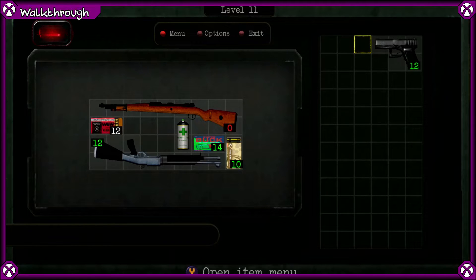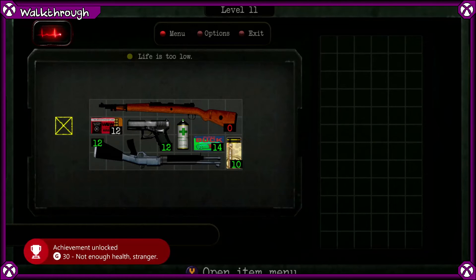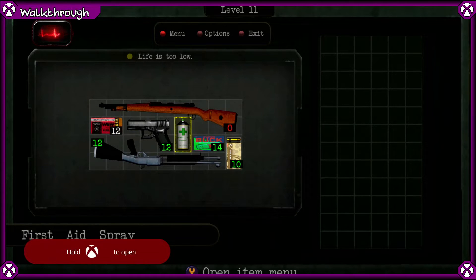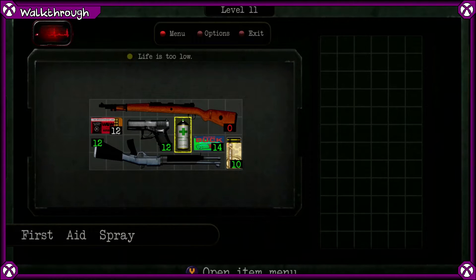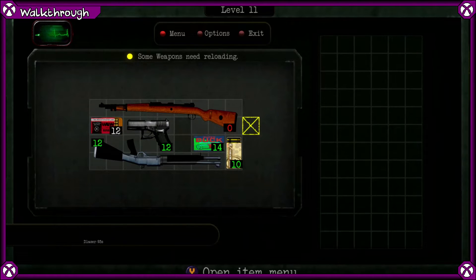Notice that we have a slot to put the pistol in and we haven't yet used the first aid kit spray. If you want to put it in, you'll get the achievement 'life is too low' — or rather 'not enough health, stranger' — with the message 'life is too low', because the player is wounded as you can see at the top left. So we're going to open that, use that. Some weapons need reloading as well, so we need to put that on there. There we go — and now we can finish the level.